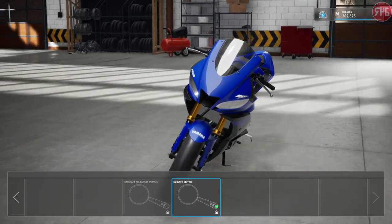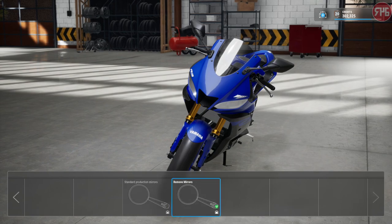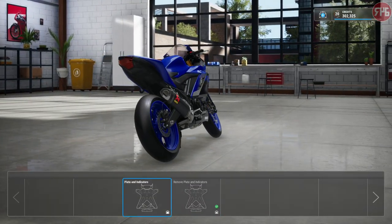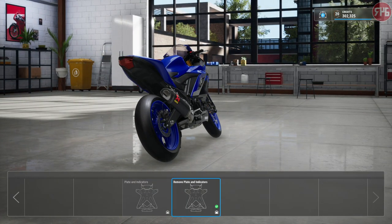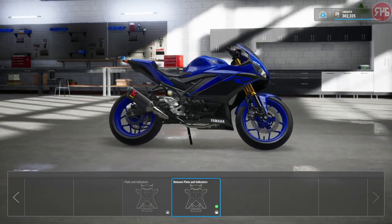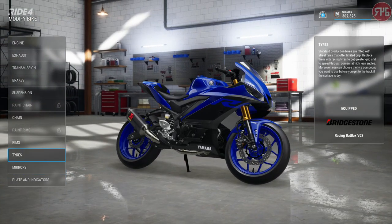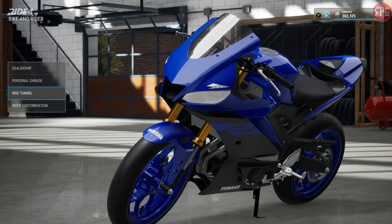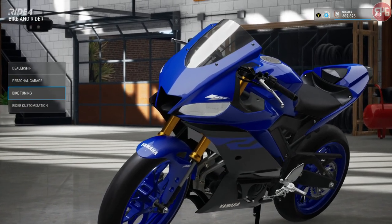Mirrors you either have on or off - you don't actually have the choice of picking different shapes or colours. Plate indicators are either on or off as well. So that is pretty much the different customisation options for your bike. There is also a livery editor, which we'll have a look at in a second.